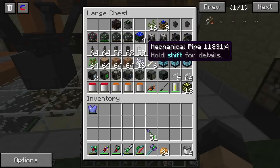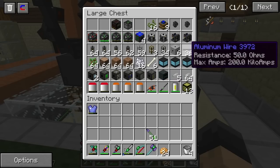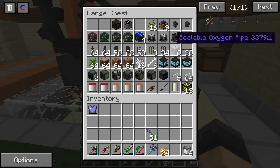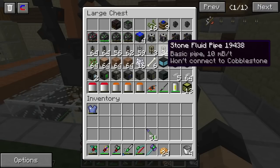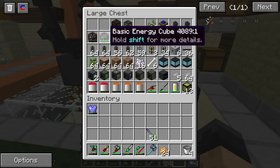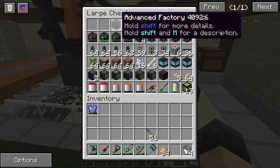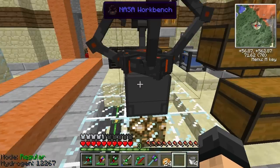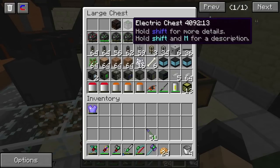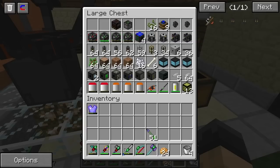I've got pressurized tube, mechanical pipe for our hydrogen generator setup, some sealable pipes, and fluid pipes — these might not make the cut. We've got a lot of energy cells: three basic energy cubes and one advanced energy cube. We've got a crusher factory, and we're also taking those two factories back there. I wanted to make an electric chest — it's not really necessary, but I thought it looked neat, so we're taking that. Four solar panels for our initial startup power.